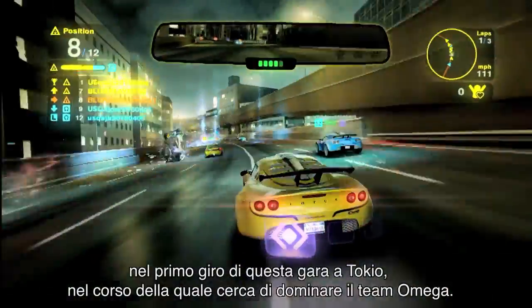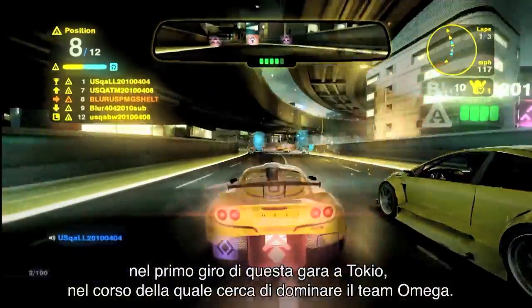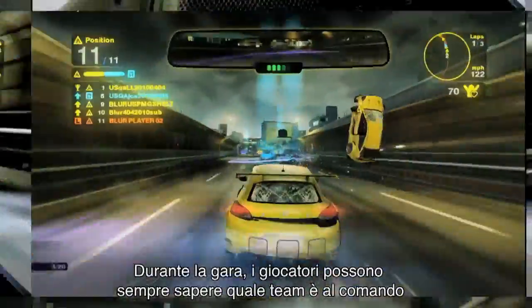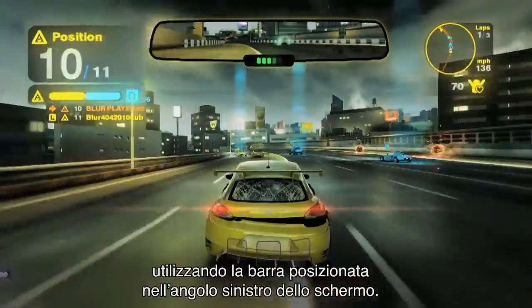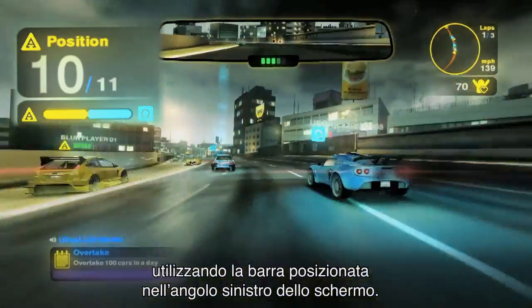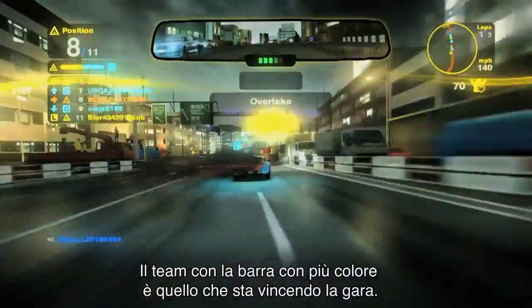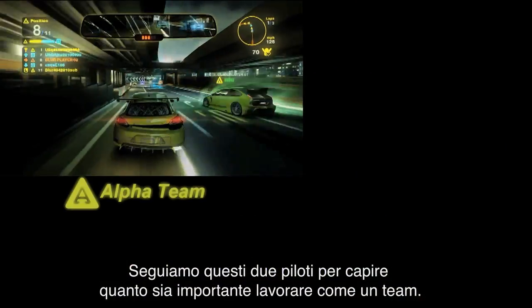We'll give you a view from a few of our races to show you some of the action as the Alpha team attempts to dominate the Omega team. During the course of the race, players are able to track what team is in the lead using the tug-of-war bar located in the left corner of the screen. The team with the most color in this bar is the team currently winning the race.